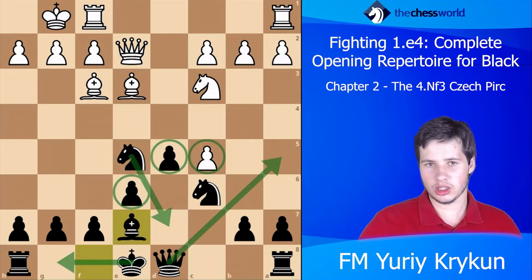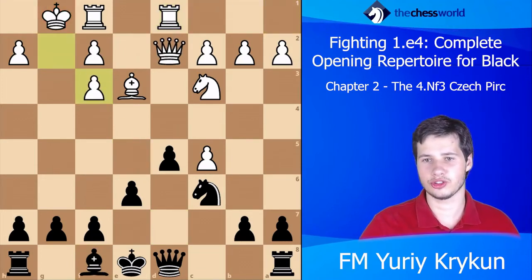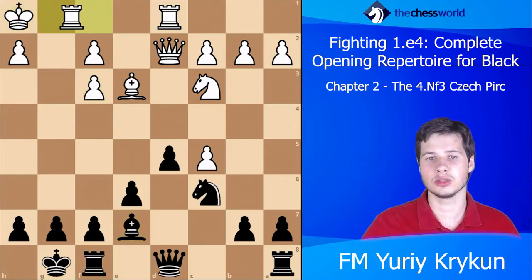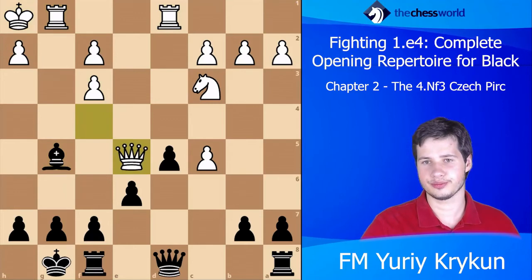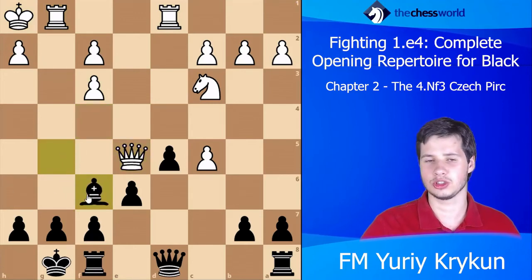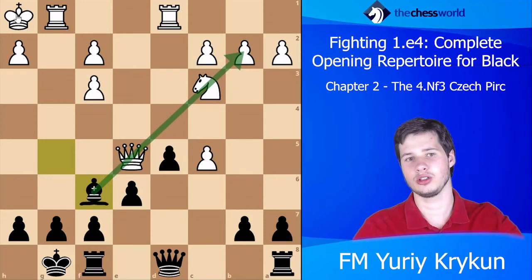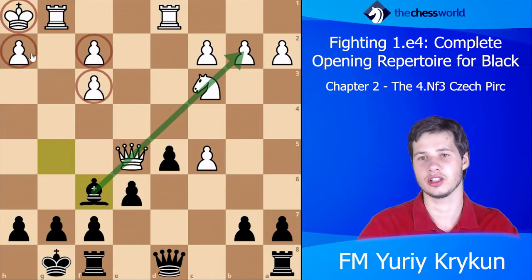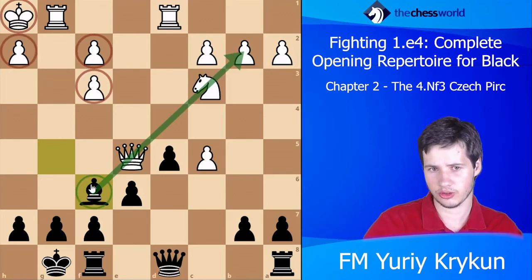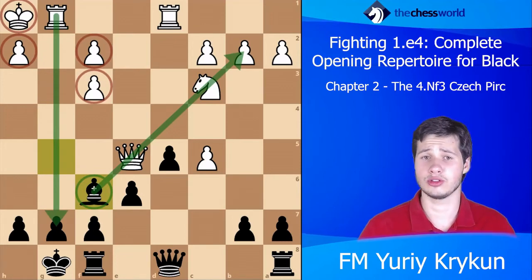In the game white ended up playing Rd1, and then Black just took on f3, developed, castled, put the bishop on f6. As you can see, Black is simply dominating the position — the bishop is fantastic, much better than the white knight. The white king is quite suspicious and the white kingside structure has been shattered due to the bishop on f6.